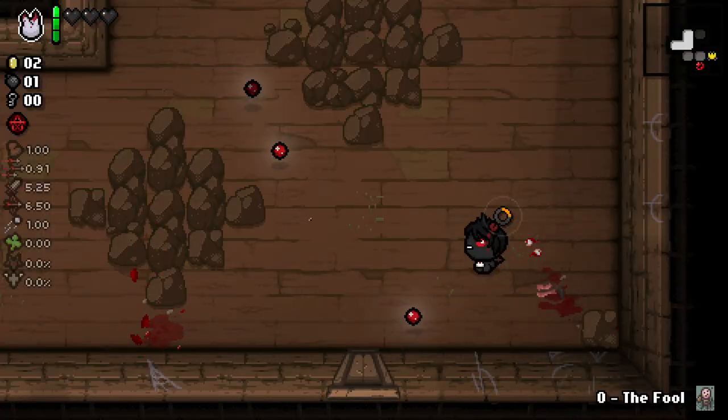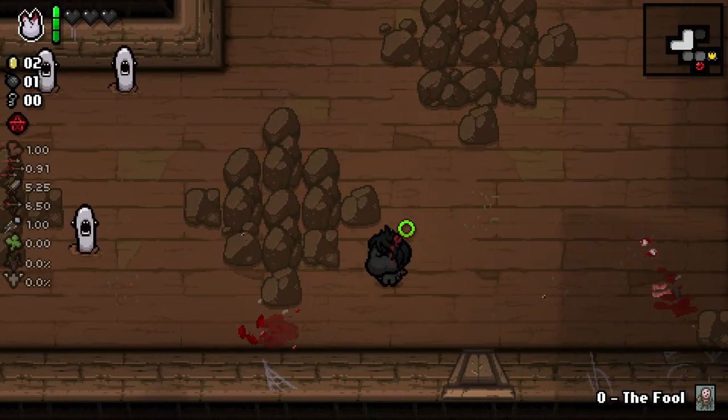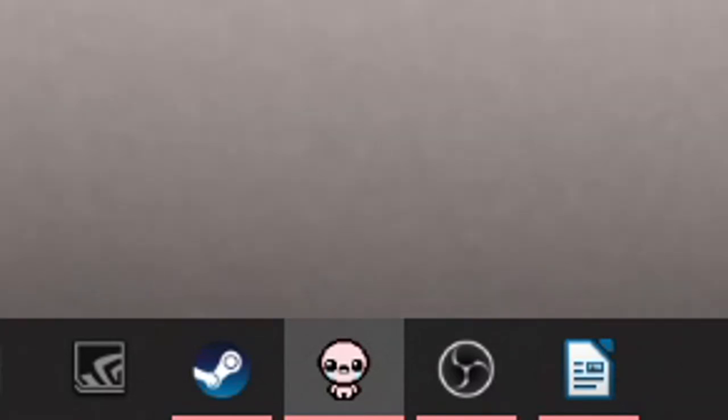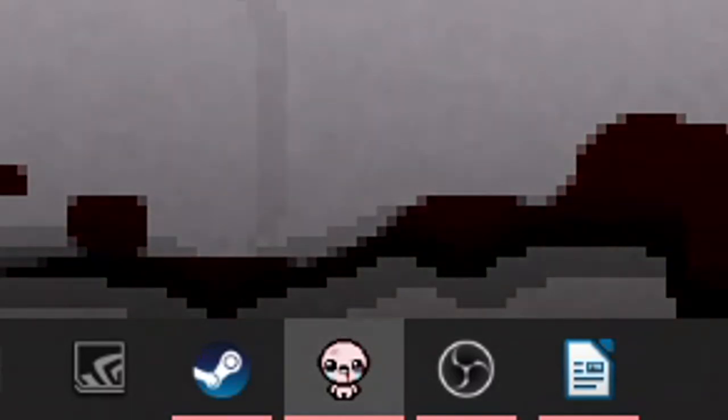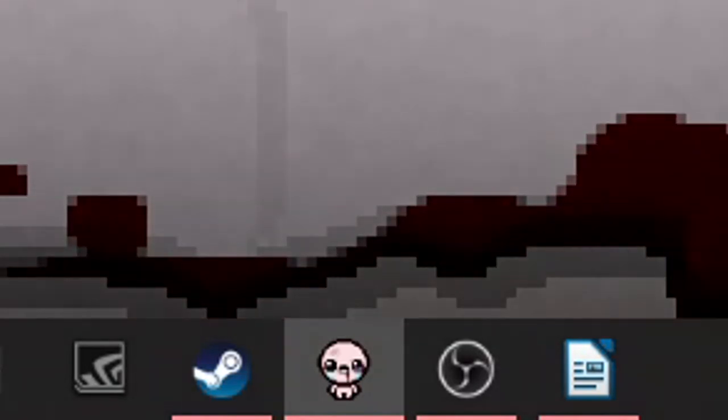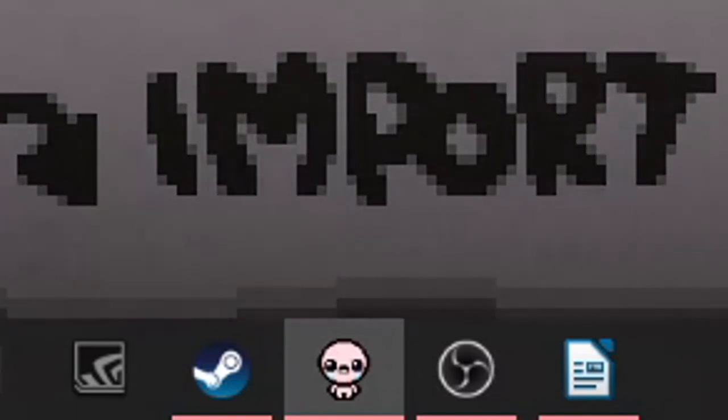A way less noticeable fun fact, however, is actually the icon of the game. When switching between the Normal and Tainted menu, the Isaac icon on your taskbar switches to Tainted Isaac. By changing back from the Tainted menu to the Normal one, or by going back into the Main menu where you can select the save files, you get your normal Isaac icon back.